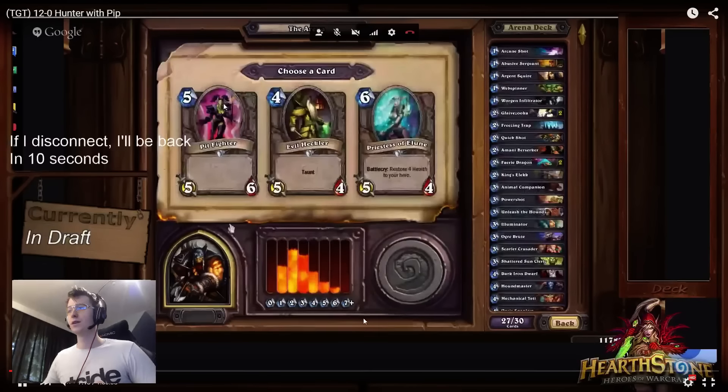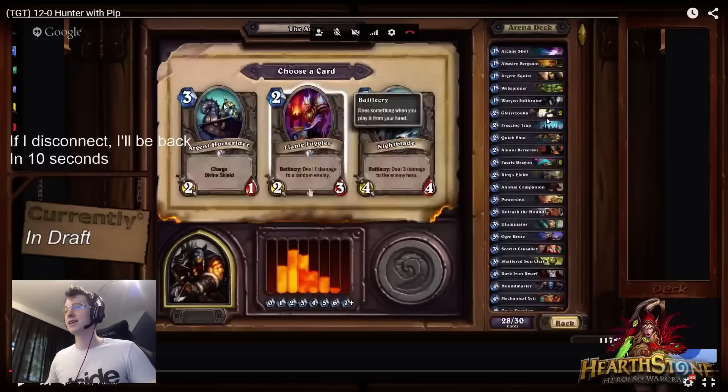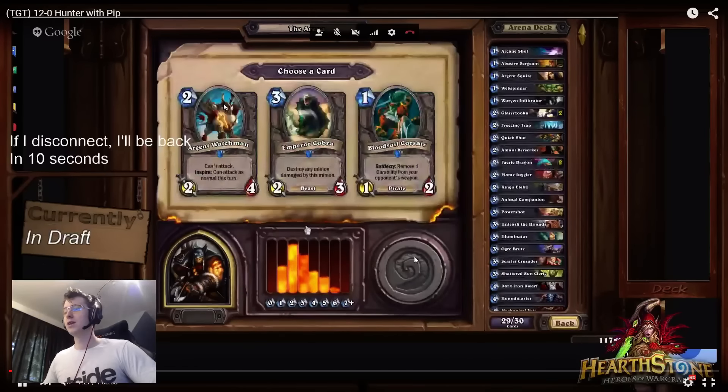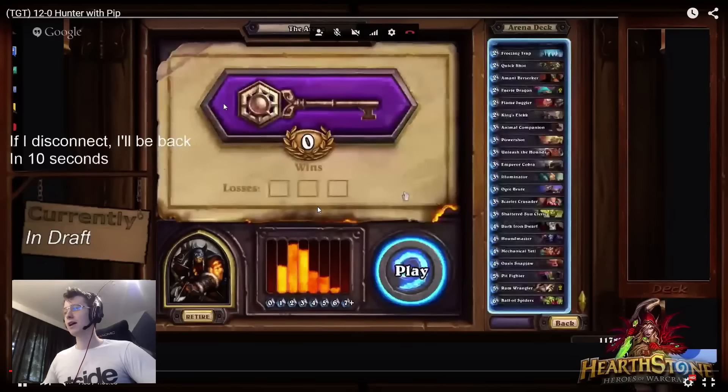Pit Fighter is an easy pick here — the new Yeti, a 5/6 for 5, very strong and should almost always be picked. Flame Juggler is great for the curve — we really needed another 2-drop, and Flame Juggler can just win you the game if it shoots your opponent's Web Spinner or Worgen Infiltrator. Emperor Cobra seems fairly obvious as the last card — it's a beast, it's good removal, it synergizes with your Houndmaster and your two Ram Wranglers.